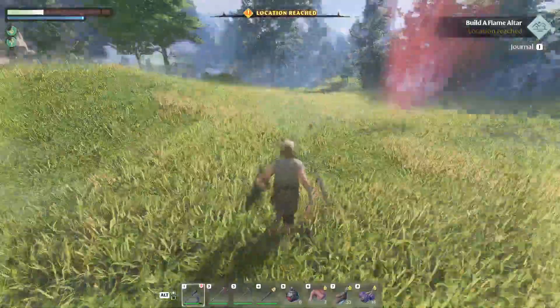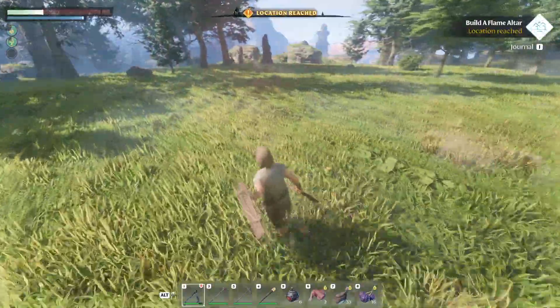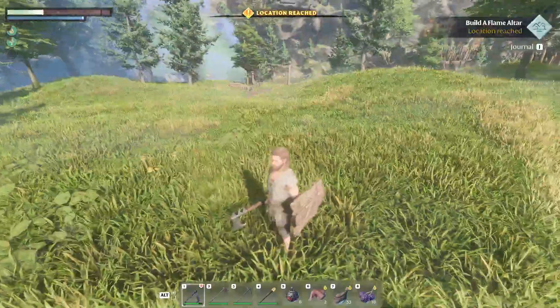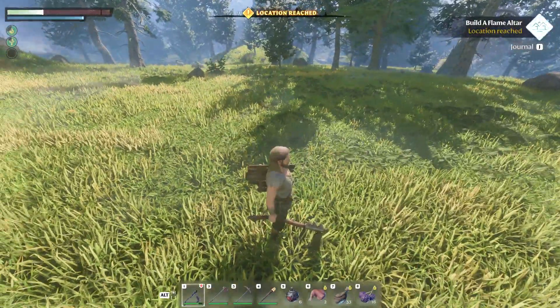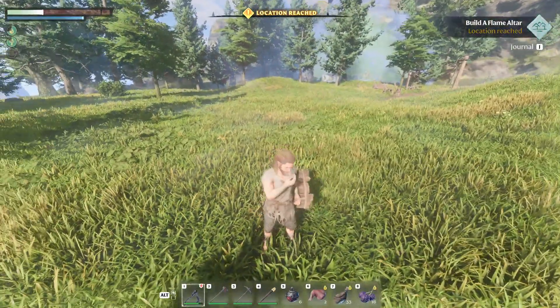Without further ado, we want to pick a base. When you first start the game, here is your starting location. We can basically put a base down here if we want and go from there. You can put it straight down and then move it at a later date if needed.